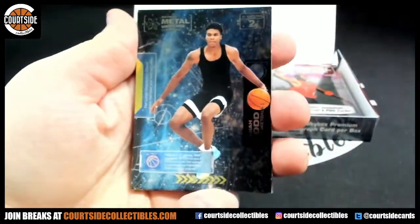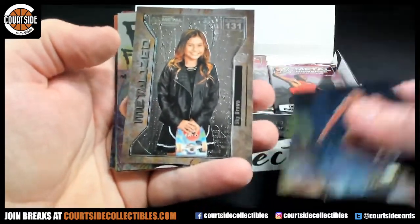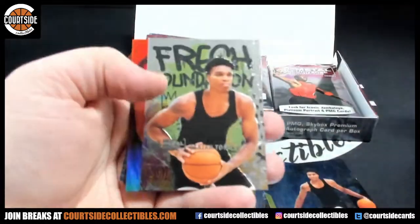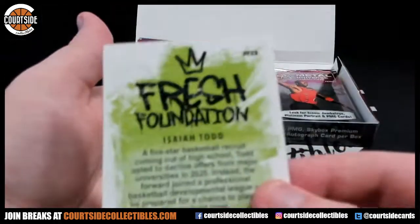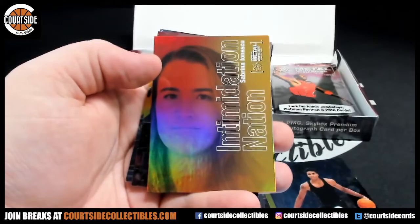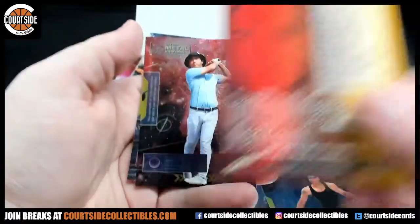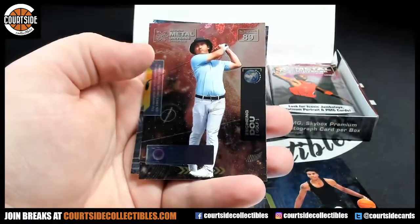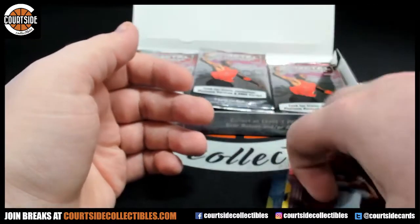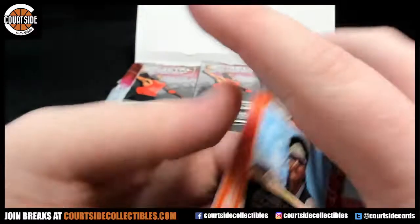All right, we got an Isaiah Todd. Riff-raff, a metalized Sky Brown — going to spot one, spot one on the metalized fresh foundation. Isaiah Todd going to spot eight, spot eight on the Isaiah Todd. Intimidation Nation Sabrina Ionescu going to spot four. Zicheng Dao and LeBron.